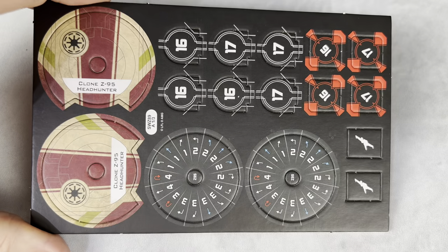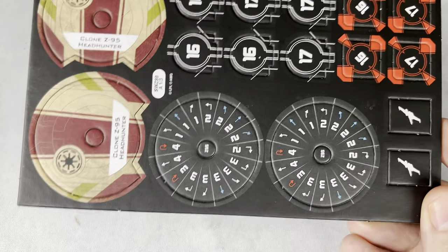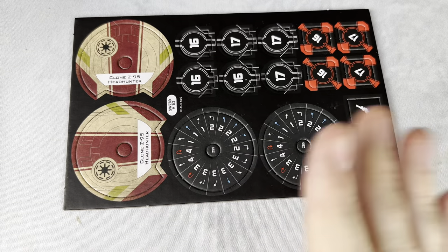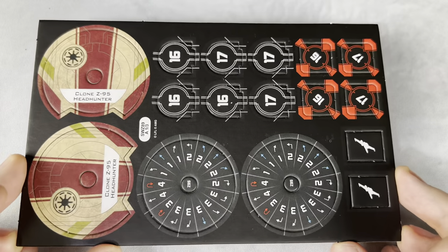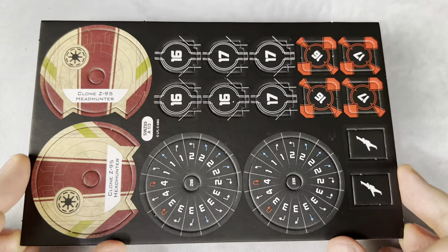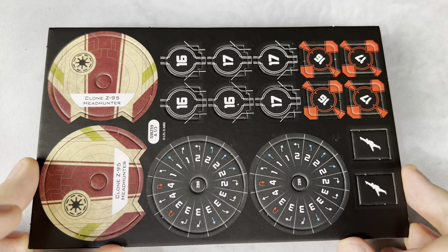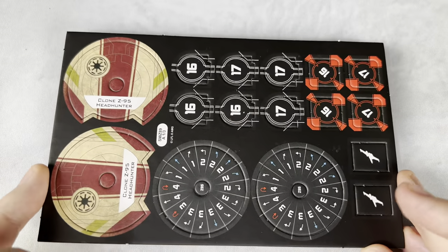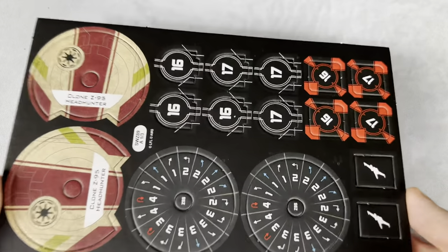And of course we have our dials here, which are going to be the same as the Z95 that we've already seen. Now, some people have asked: can you use a regular Z95 with this one if you don't like the model, or vice versa? According to the latest rules, it's like a soft yes — sure you can, but it is going to be up to the TO. Honestly, I can't understand any reason why you wouldn't want somebody to mix and match the Z95 models, because it's not like you're mixing factions or there's really any case where it could be confusing to your opponent. Unless you were doing some kind of mixed format homebrew event. But if you want to mix and match your models, you totally can.